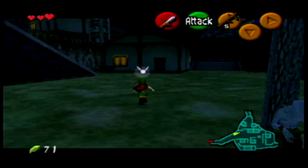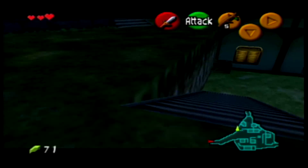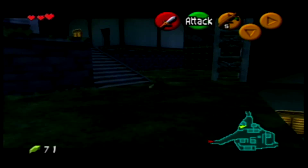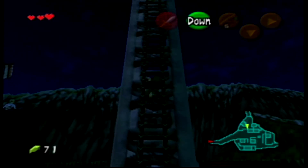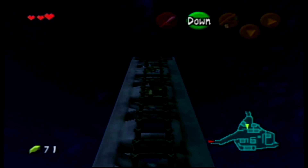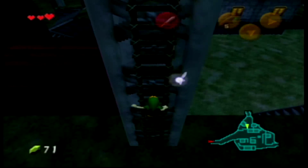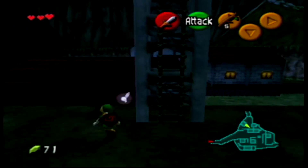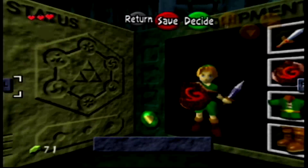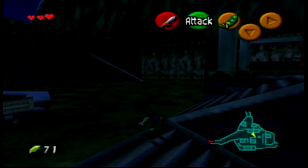The Deku stick actually has the same damage value as the Master Sword. So what a lot of people do as Child Link: they'll jump slash — that's a Master Sword jump slash, probably the most powerful sword attack. Basically, you do one jump slash with that, and anytime you crouch stab with your sword you're doing Master Sword damage — Master Sword jump attack damage. I don't know why it's programmed that way, but the Deku stick has the same damage as the Master Sword. So we're basically holding a Master Sword with these Deku sticks, and that's why they're important.